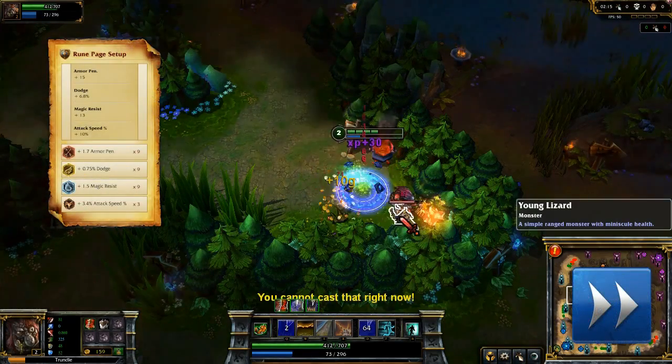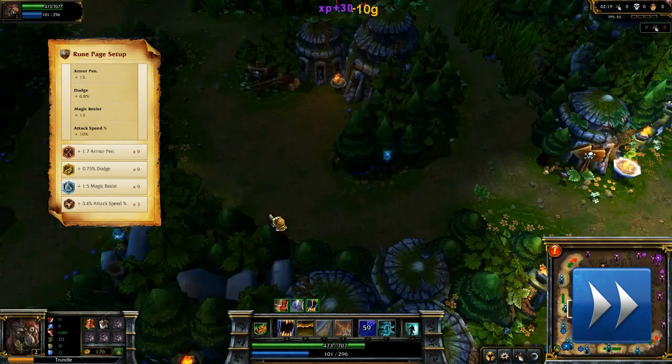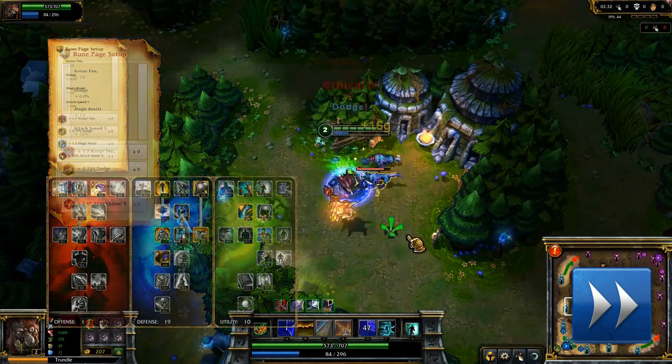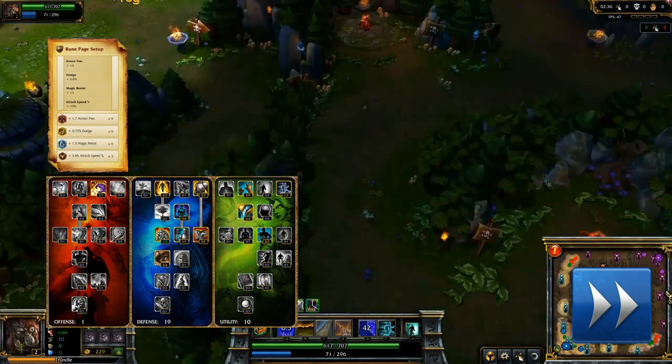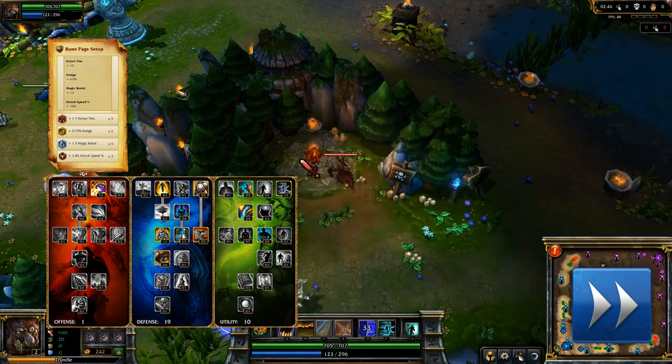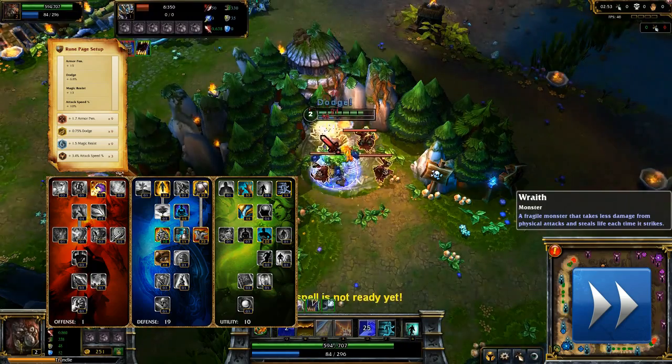For runes, I take armor penetration marks, dodge seals, flat magic resist glyphs, and flat attack speed quintessences. My masteries are 1/19/10, taking Improved Smite, as much damage mitigation as I can in defense, and Improved Ghost with neutral buff duration in utility.